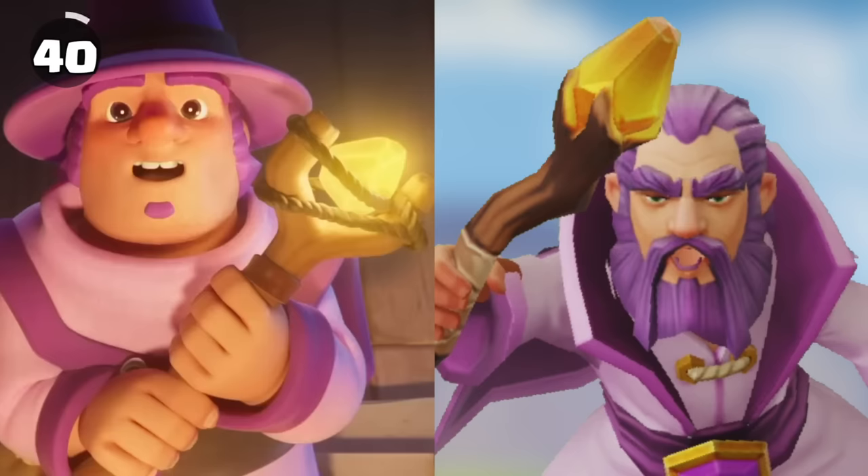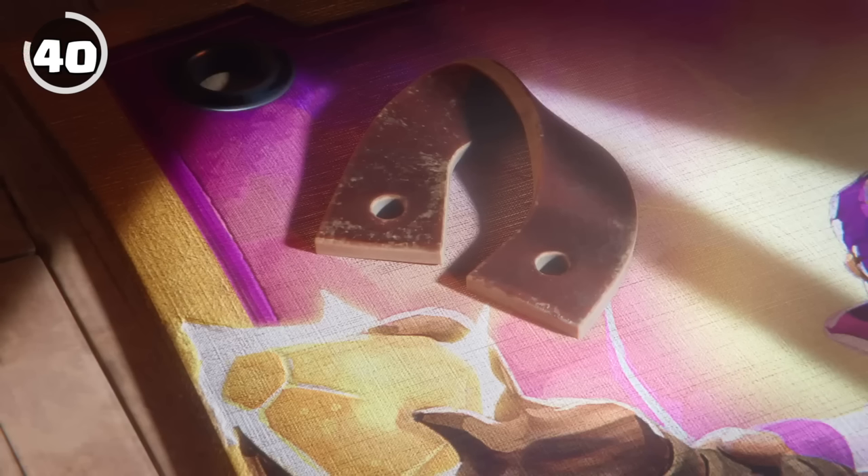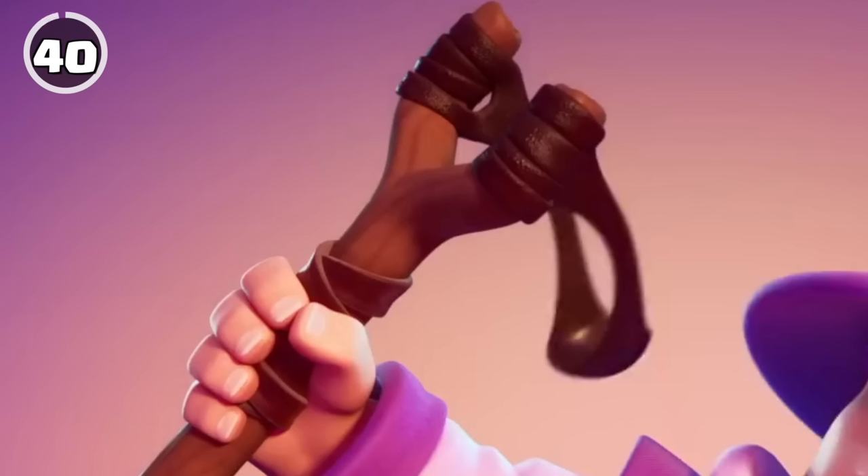The apprentice warden's slingshot is simply a repurposed staff. This can be seen in his launch trailer, where his staff breaks and he picks up a strap off the ground to create the slingshot he wields.